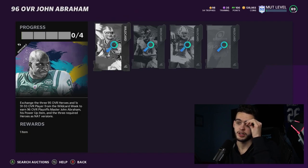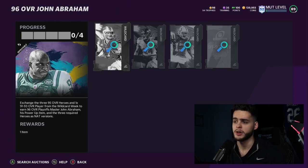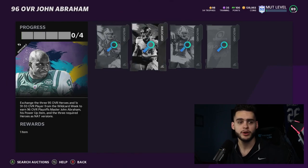Once you get your free player from the solos and put them in the set, the set drops to around 500k. Complete the set, then sell John Abraham on the auction block for around 400k. Now the set only cost you around 100-150k. Divide that by two — you're looking at about 75k each for Josh Allen and Ty Hilton, which are 95 overall powered-up cards. That is the best budget squad value you're going to find.